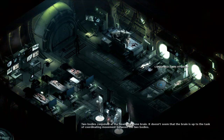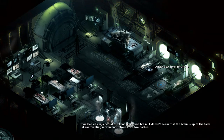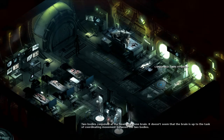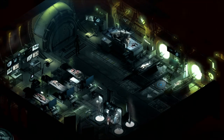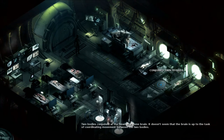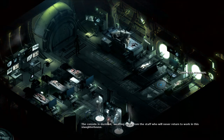Conjoined twin hybrids. Two bodies conjoined at the head share one brain. It doesn't seem that the brain is up to the task of coordinating movement between the two bodies. Good god. This guy must be the reincarnation of Dr. Mengele or something.